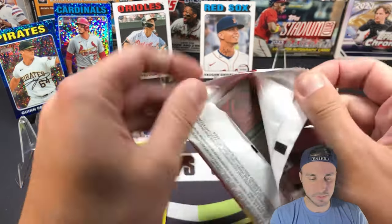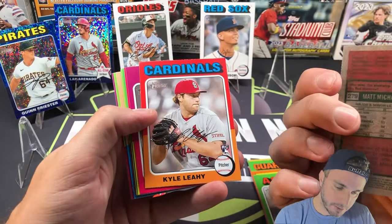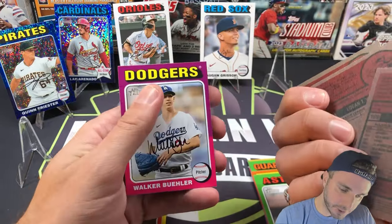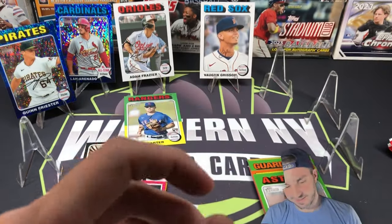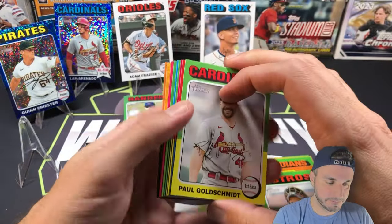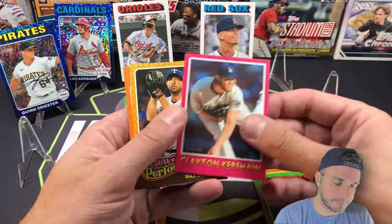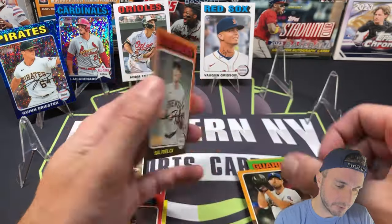All right, come on blasters — two blaster packs left, can we get a numbered card? Heritage is so tough to pull hits, it is brutal. Matt McLain, Logan Webb, Justin Martinez, Walker Buehler — base pack. So many base cards in this set. I'm a Heritage lover but it is tough. Goldschmidt, Eury Pérez, here's a Clayton Kershaw insert, New Age Performers Max Scherzer — a lot of edge issues on these two — and Sale Freelick rookie card on the back.